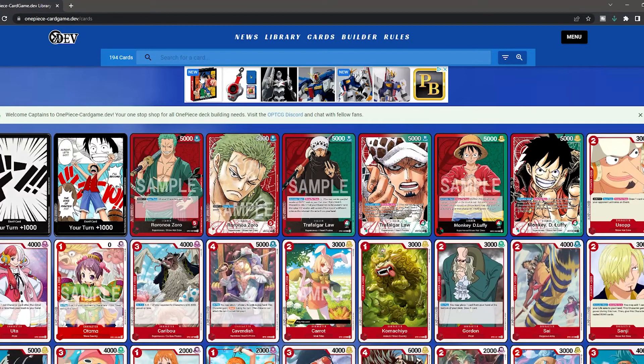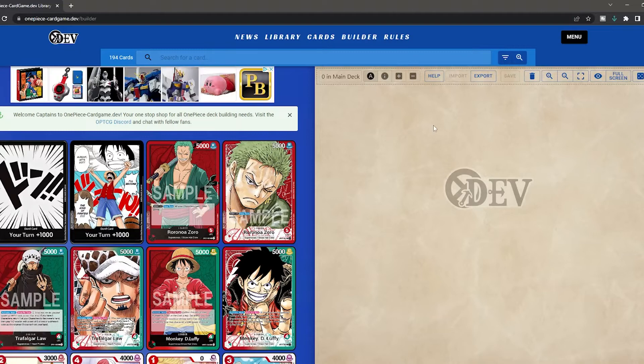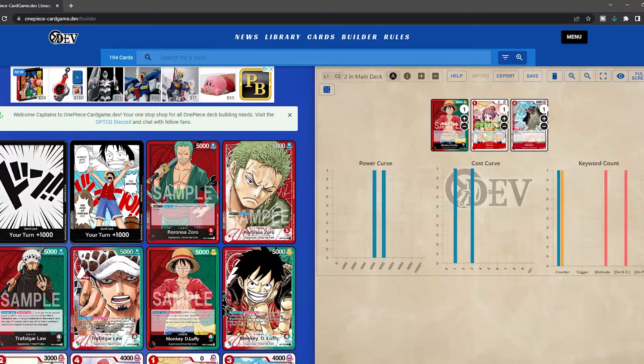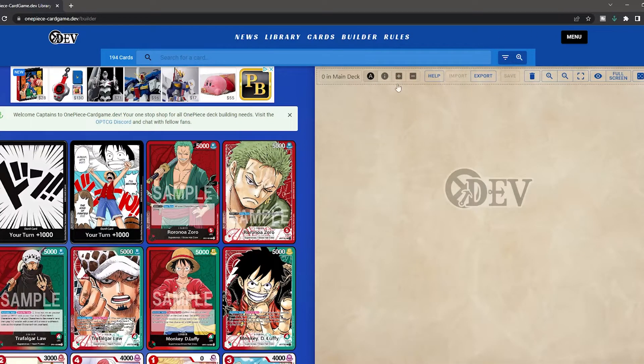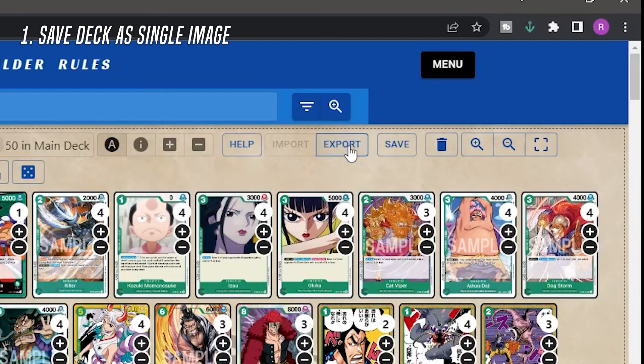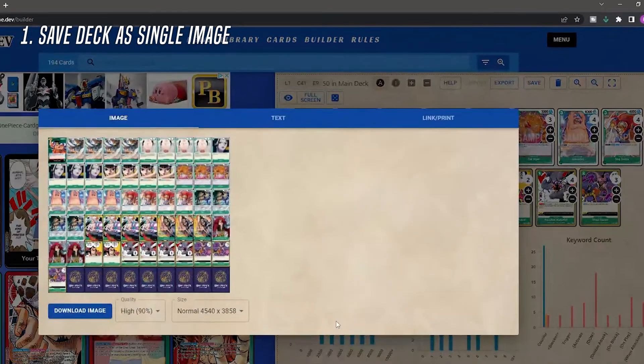This is where I do like 90% of my work. It has a built-in deck builder — if you just click the cards over here, you'll add them and it has these nice little graphs. After I've already built a deck and saved it using the save function, I'll go into my decks. I want to put this deck on the tabletop simulator, so I'm going to hit export and you'll see an image pop up. I usually just do high quality and normal size, then download the image.